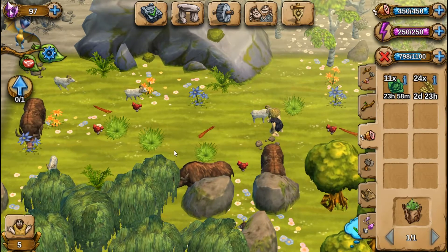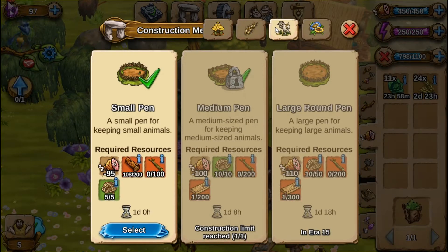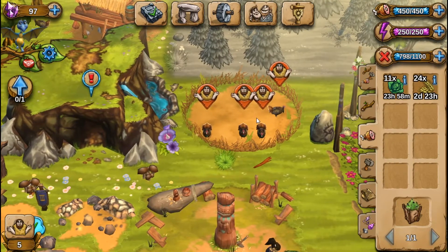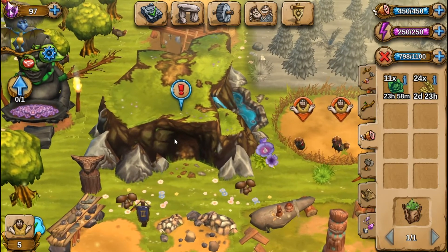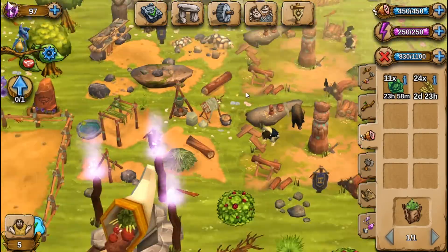So now we have a medium animal pen. It looks like we're going to get our first sheep. I know there's four of them. I don't know how many it can hold. It just says medium — well, it holds medium animals. This one holds four small, so I'm assuming that will hold four medium. Oh, it's mostly wood that time — awesome.